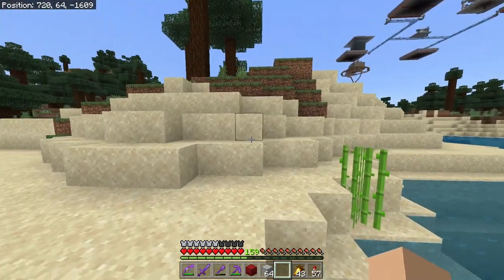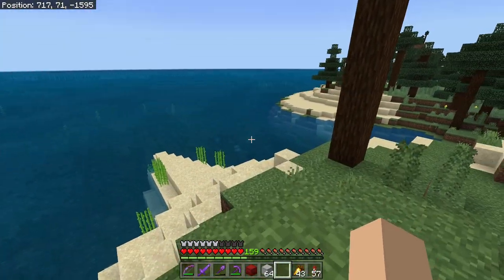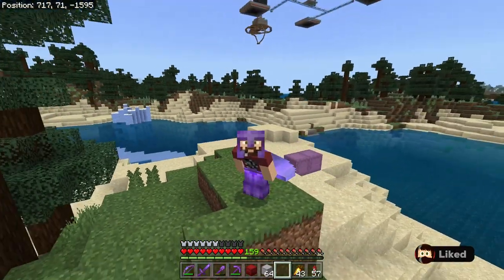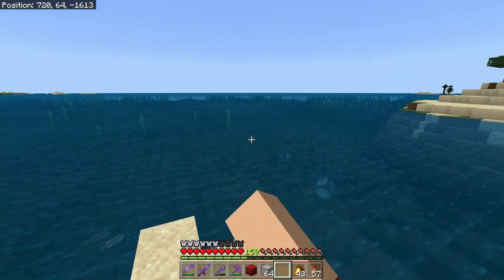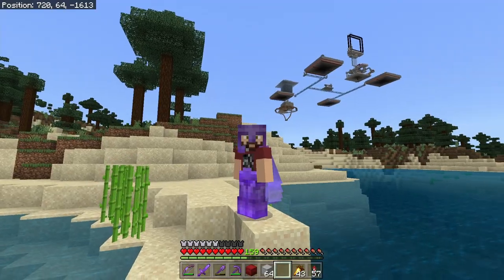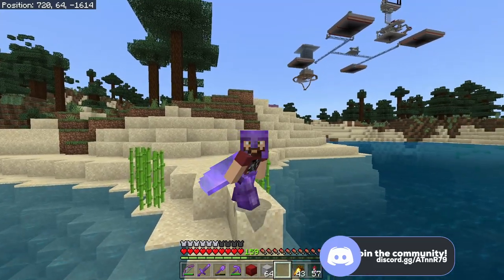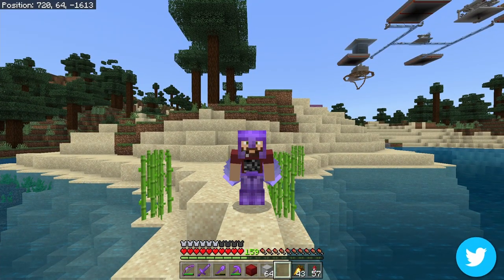We're building a drowned farm. With 1.17 comes copper, and while we'll probably do some mining for early copper, I'd really like to have a drowned farm. Drowned drop gold right now, but come 1.17 they're going to be dropping copper instead. We can set up a drowned farm here and AFK farm them for lots of copper. The drop rates aren't ultra fast, but if you leave your computer or Xbox on overnight, it's still free copper.